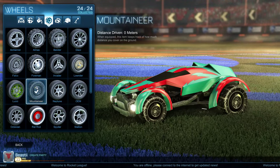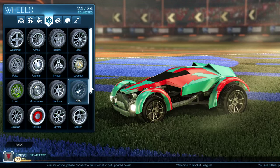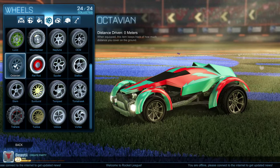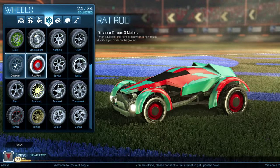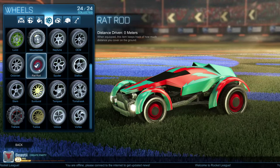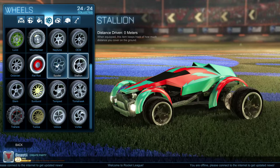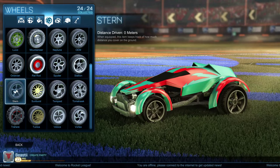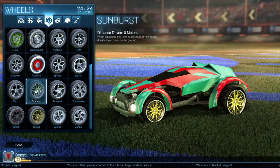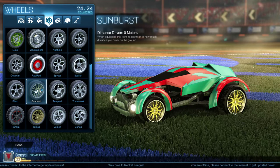We got Mountaineer with the chains — kind of like snow tires. Neptune. OEM. And then further down the list we have Octavian. Rat Rod — kind of like Hot Rod — those are pretty sick. I really like the really strong red. We got Spider, which is kind of like a spider web. Stallion. Stern. Sunburst, which are also pretty sick. I wish you could change the colors of the rims — that would be pretty sick.